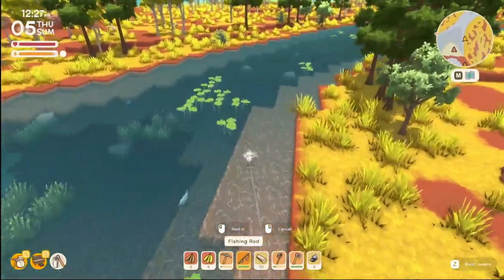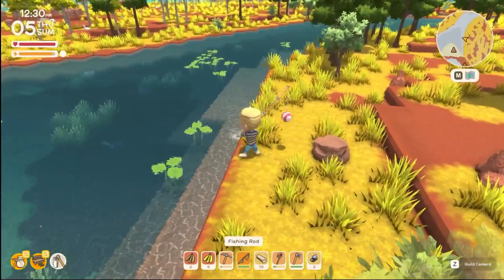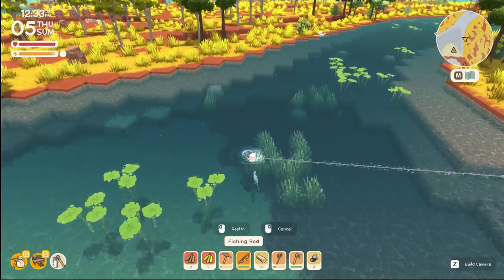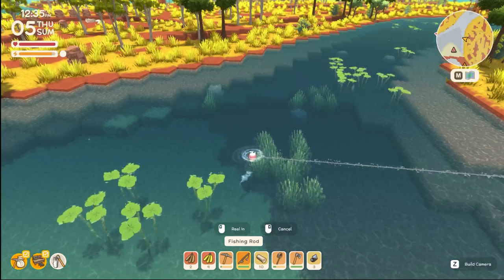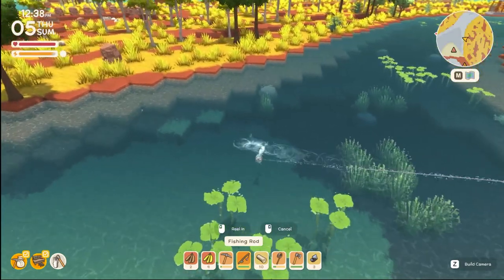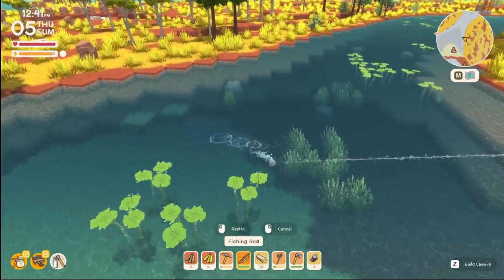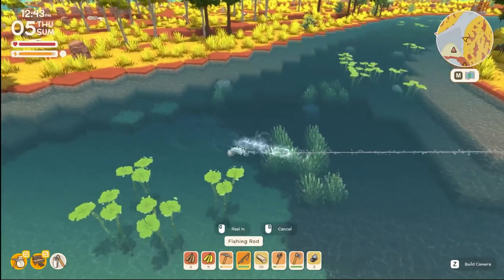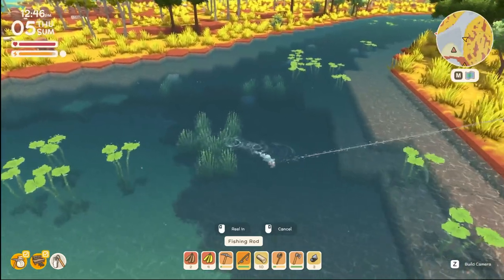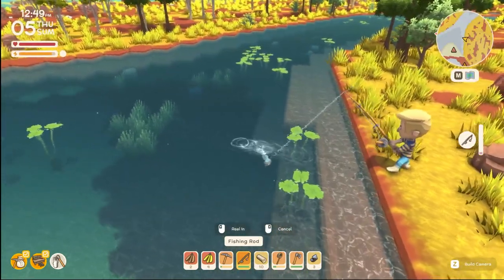It looks like you have to identify the fish a little by looking at it, which is cool. I want to try for the rarer fish at some point, but for now let's make some money and get the fishing level up. I haven't actually discovered what leveling up does, but I've read that some forging things require certain levels to get drops. He nearly got away right there — a tarpon!